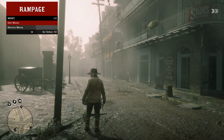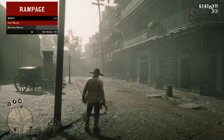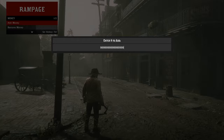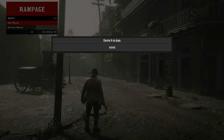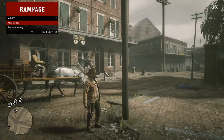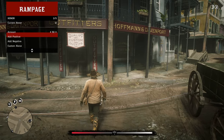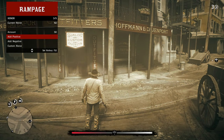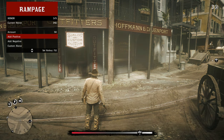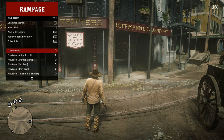Here you can see I got that money. Let's try the tank. You can also make your own custom armor if you want, just like that. Here you can get all the items too.